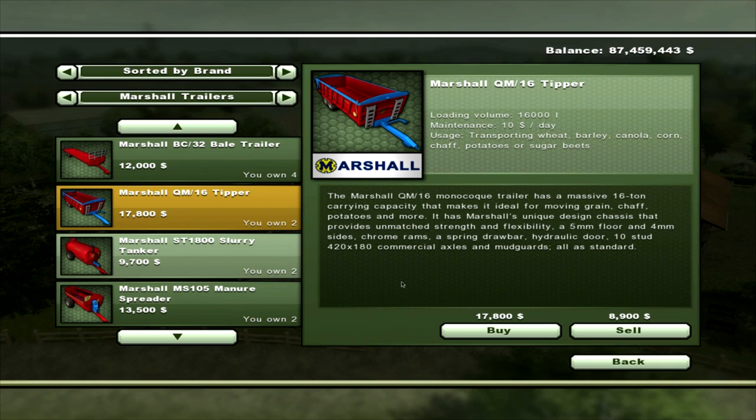You get a tipper, which is a Marshall QM16 tipper. It's 16,000 litres and will cost you $10 maintenance a day. It's for wheat, barley, canola, corn, chaff, potatoes, and sugar beet. And that is $17,800.